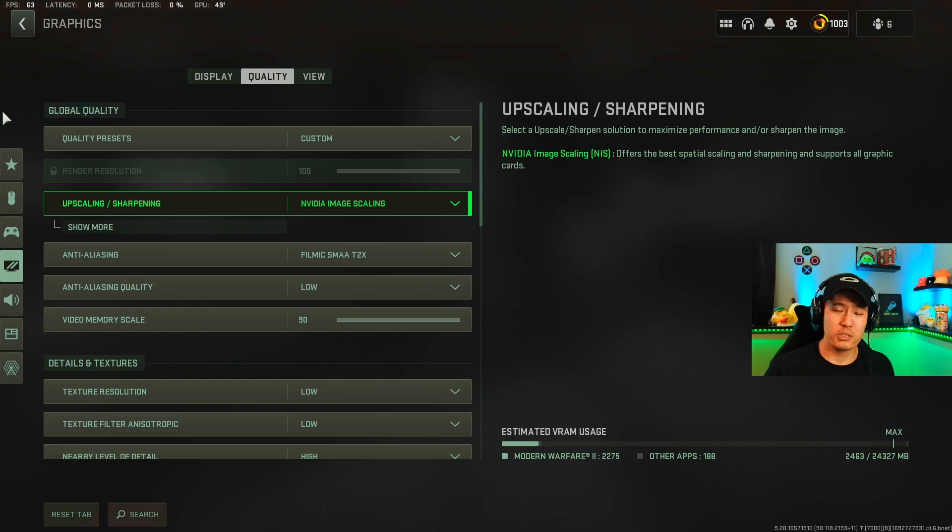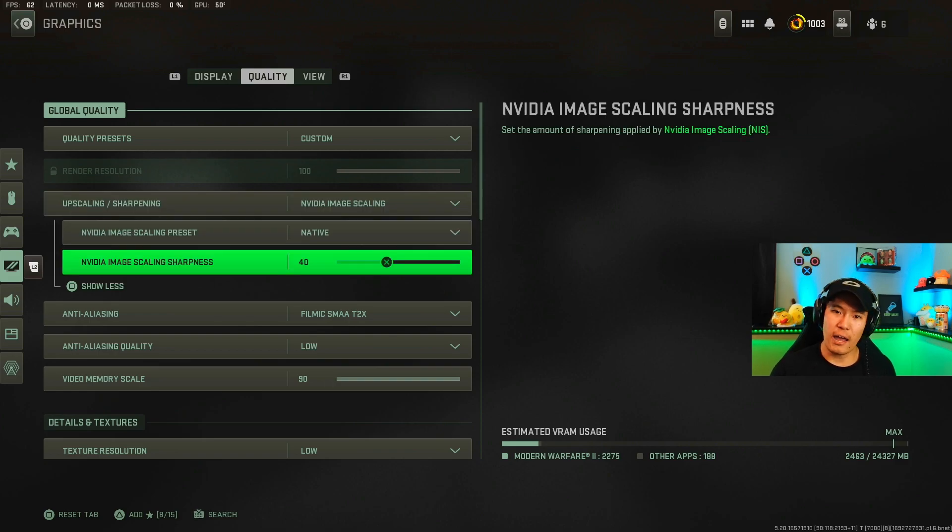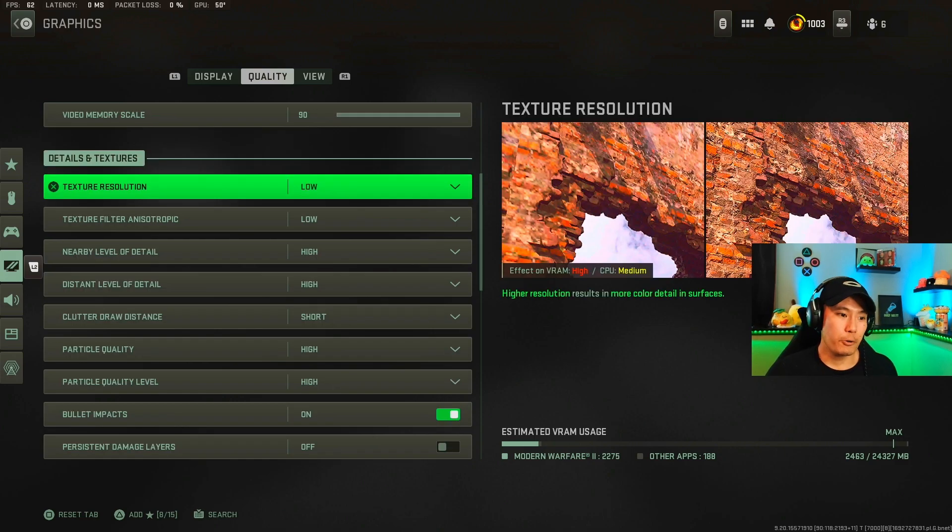NVIDIA Image Scaling allows me to have the best performance with sharpening and images in the game. Fidelity used to be one of the best settings for enhancing sharpness, but with recent updates it no longer gives the best performance. I have it set to native and the image scaling sharpness set to 40, which gives a well-rounded balance of image quality in the game. Now we're in the details and texture section.